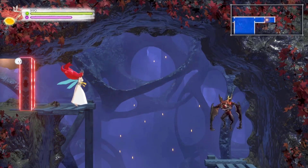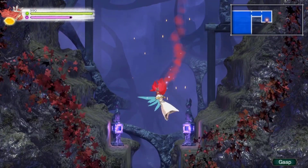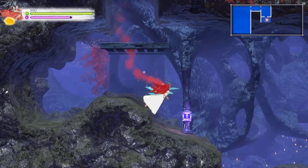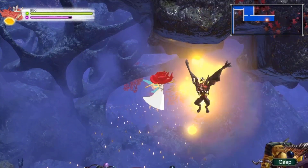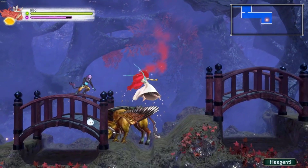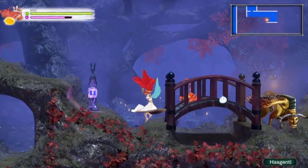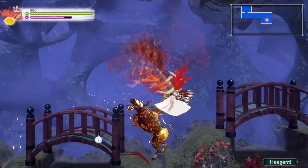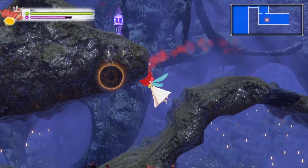We didn't get to see this during the randomizer run, and that is explicitly because we only got to fight the Jeeble during the rando. You'll notice that it is called the Oriental Sorcery Lab. If you know your thematic storytelling and what Zangetsu is supposed to be referencing, it's pretty obvious that we're going to end up fighting Zangetsu up here.